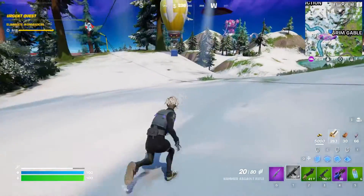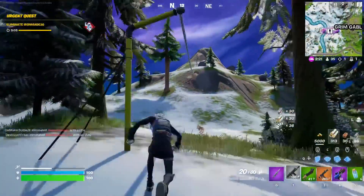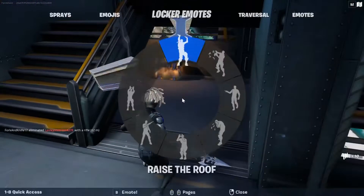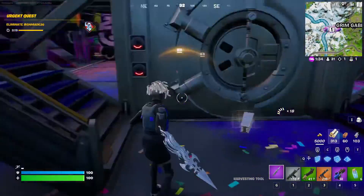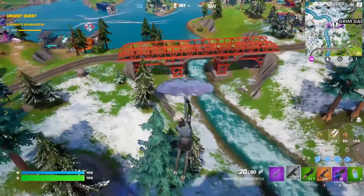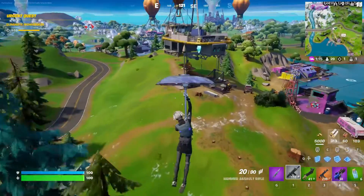I get pretty lucky because I do have a supply drop here. Grimm Gables and all the Chrome stuff — that's just the start of this update, so make sure to stick around in this video to see everything. There's still the vault up here except I don't have any keys, so I can't open it. I'm going to try to get a key so I can show you this new feature with the keys. They also did add a new weapon, which I'll show you if I can find one.